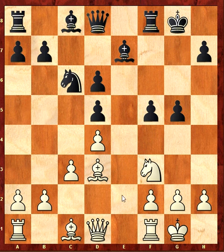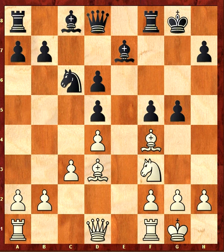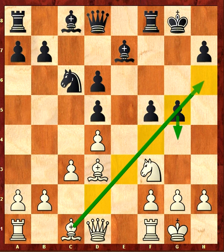I go back on c1 not to free the square d2 for the knight, but only to have the bishop free when he pushes — which is important for me. I have this bishop free in this position.